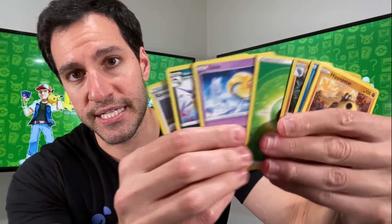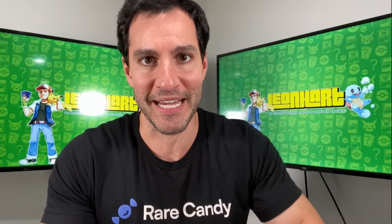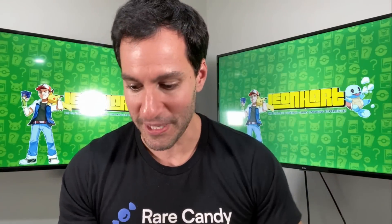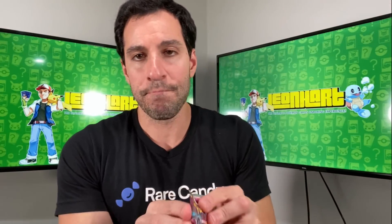I think it's a great deal, but you can let me know if you concur with my opinion. I got this box just by going to their website and it was delivered to me — as we get a Heatran V — very, very convenient. Usually I take time to go into a bunch of Sam's Clubs all over my Metroplex. It was nice to finally just order the product and it came really fast. We have a Moltres holographic, and we've got a lot of packs to get into. Here's some Lost Origin.